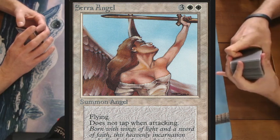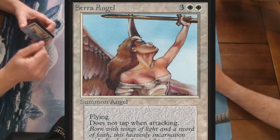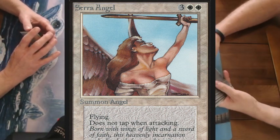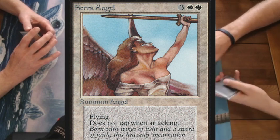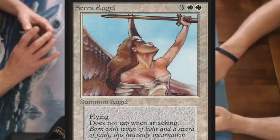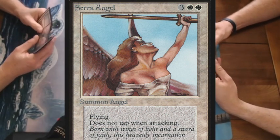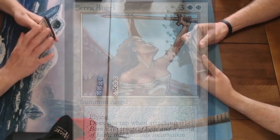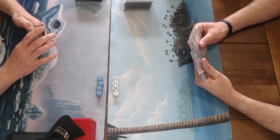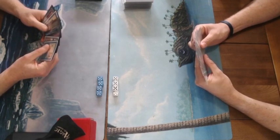Looking at these two decks playing against each other, I would say the counter burn deck is a slight favorite because it has direct damage and very cheap creature spells, creating a lot of early pressure. If the Eureka player cannot find Eureka on time, he's probably going to die very quickly. But if he can find his Eureka spells, it can become a very interesting matchup. Let's go to game number one.